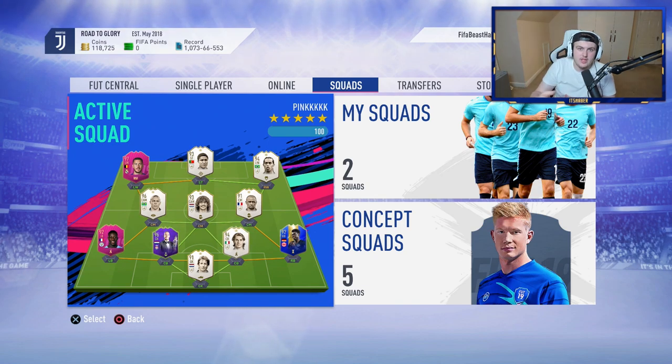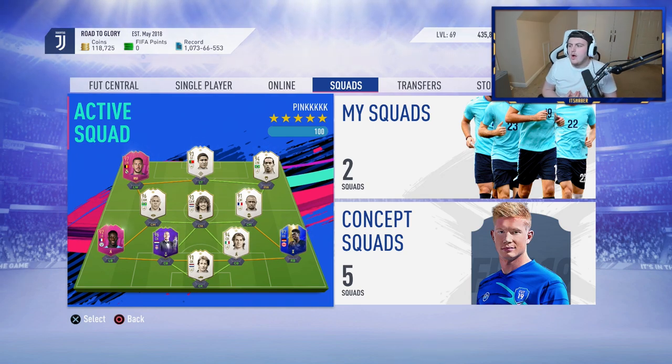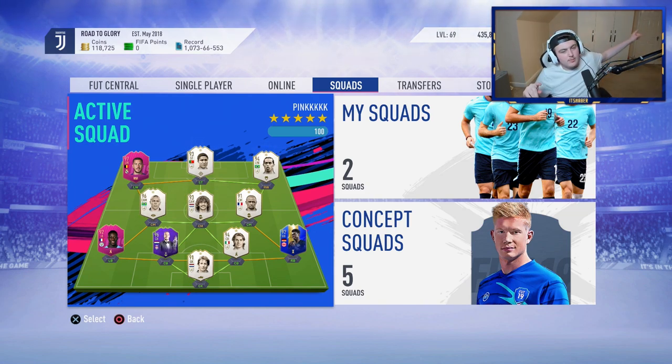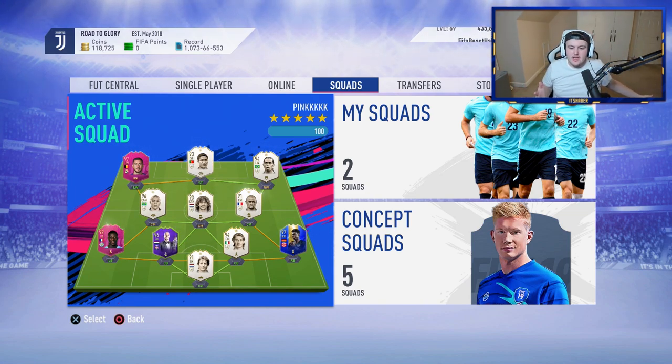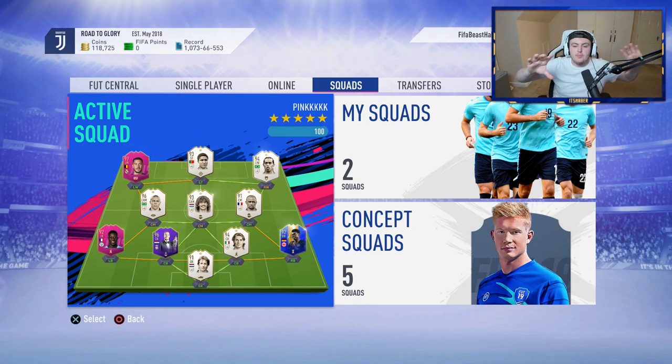Tweet me your team with the hashtag ItsHaber and give me a brief description — how many coins you've got, who's tradable versus untradable — and make sure your team is in HD. I get the HD screenshot on my Twitter account to show you guys the team before and in-game. To ensure that people can see it on every single device, it has to be HD 1920x1080, because some people watch on phones, tablets, PCs, or even TVs from far away.